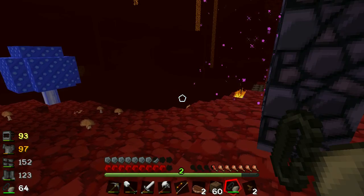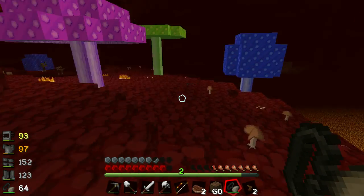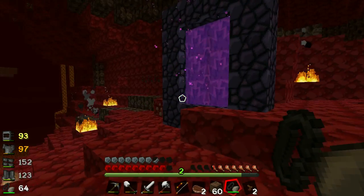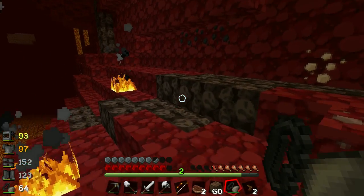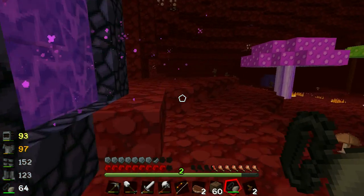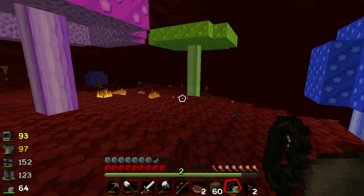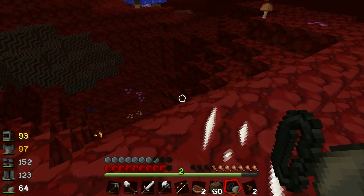Here we are in the nether. The first thing you may notice is it looks a little bit different to normal, and this is because of the Natura mod. Natura adds a lot of stuff to the nether — the aim really is to make it as liveable as the overworld. There are also lots of ores here from Nether Ores, which will really annoy pigmen if you mine them. But there are a few that we do need to mine, just not right now. We can go and do a little bit of exploring and see what we can see.